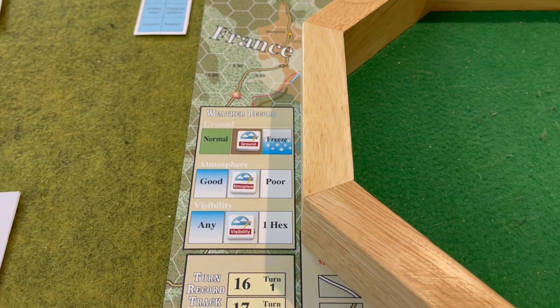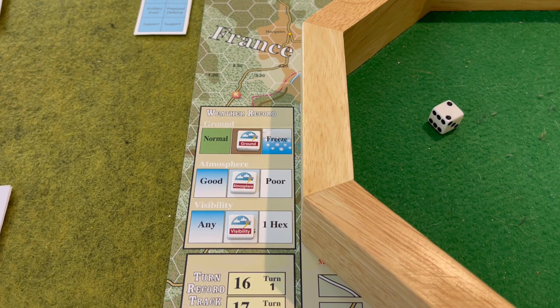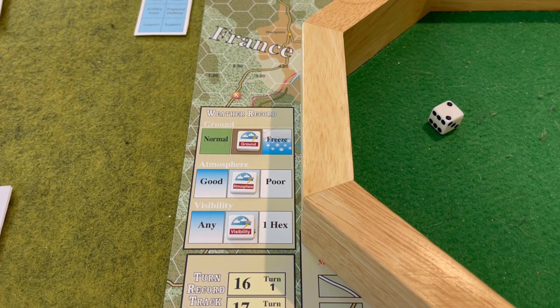While we're here, let's roll for the Allied airpoints available. They'll get somewhere between three and six today. A roll of two means the Allies are going to get four airpoints to use this turn.